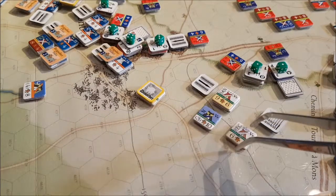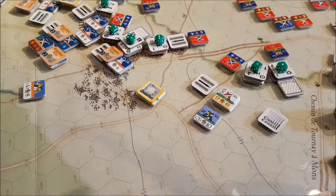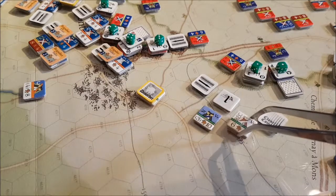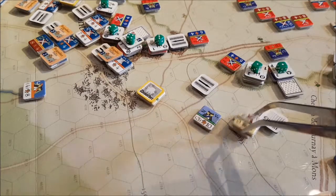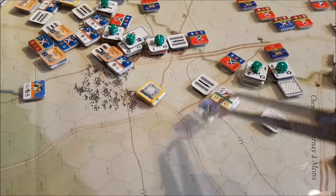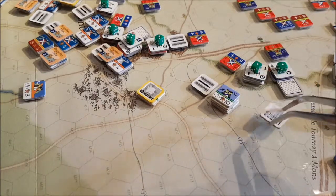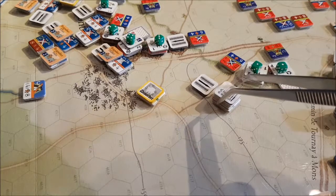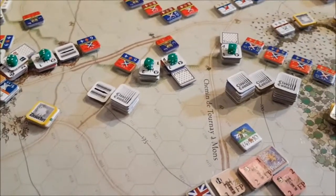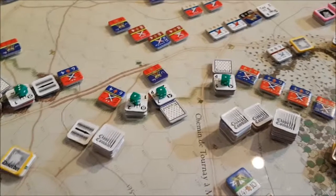Then seven to move in with the other line of cavalry here. So they have to roll for disorder — we'll put them underneath the disorder marker. They pass because they rapid march; in this case that's more than six movement points.